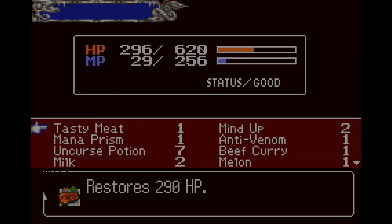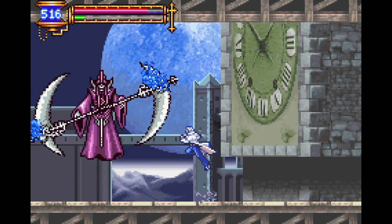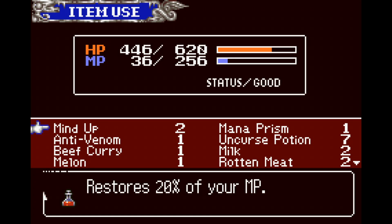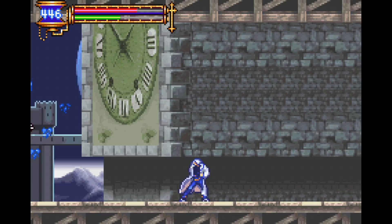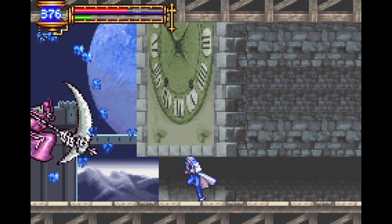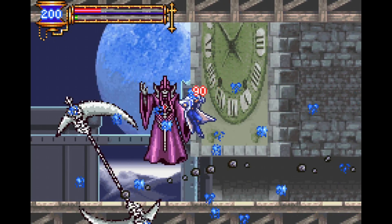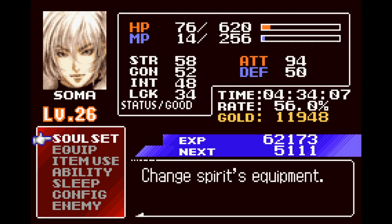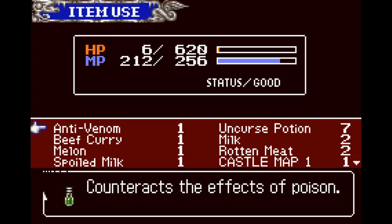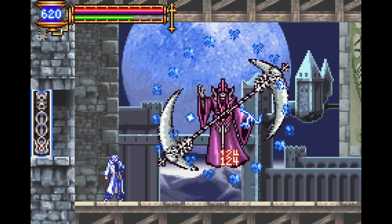I don't really have a whole lot of things to heal up, but at least I got that tasty, tasty meat — that werewolf haunch. Maybe I should use a Mind Up, because the lightning has been doing quite good so far. Restores all of your MP — I might just end up using that. We are talking about fighting Death right now, which I can probably just duck underneath. But we are talking about fighting Death, so this would be the point in time to really start using my stuff.